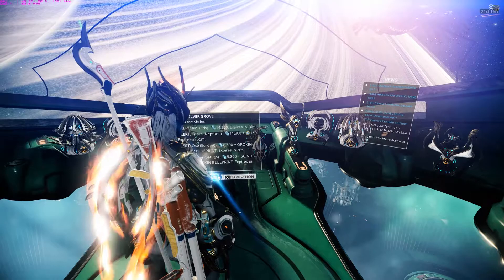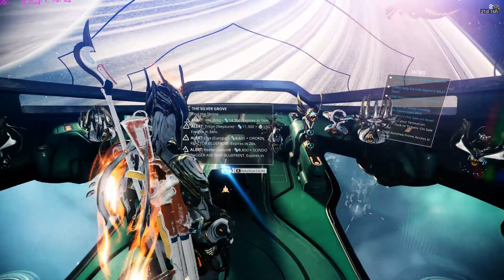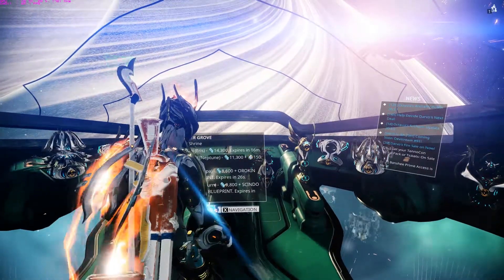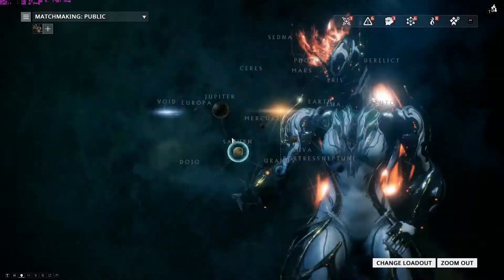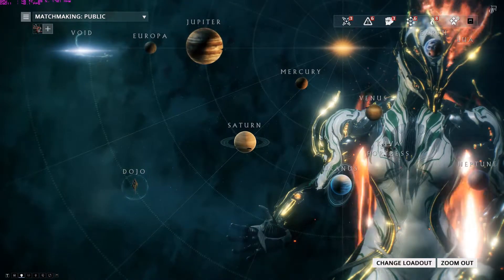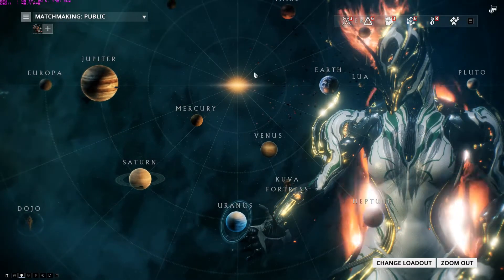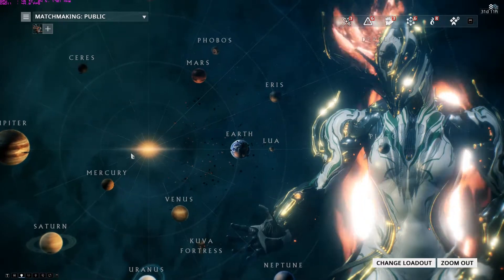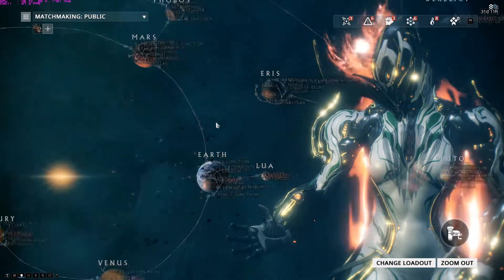Navigation will be your key thing — this is the main hub where you choose missions and complete quests and tasks. When you first start playing, if you zoom out, you can see all the planets in the solar system.